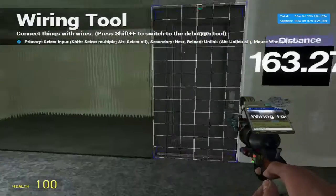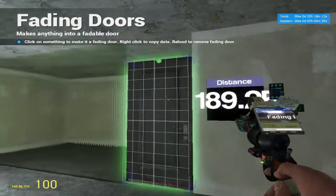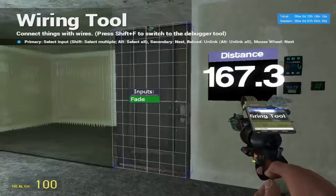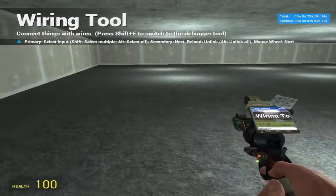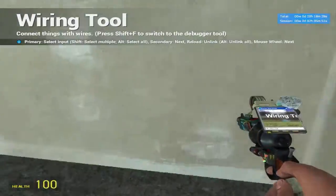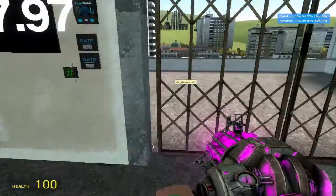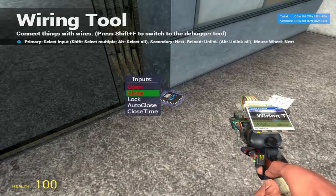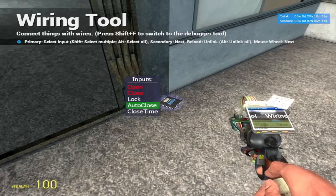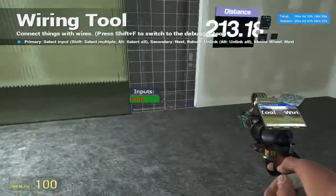Wire it up so that if A — which is the distance — is less than 110, it gives an output. To make the door actually work, we're going to use the fading door tool. Clip it and wire the fade to the output — that's really all there is to it. When you get below 110 it activates on both sides, so it'll open and you can walk through. If you find yourself bumping into it, just extend the distance. The reason we had a greater-than gate in the original setup is because that door add-on accepts open and close as separate signals and won't close automatically — the auto-close is buggy. So we needed both gates, but normally a less-than gate is all you need.